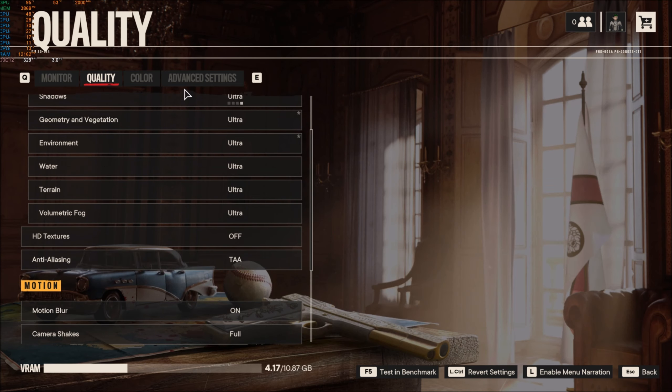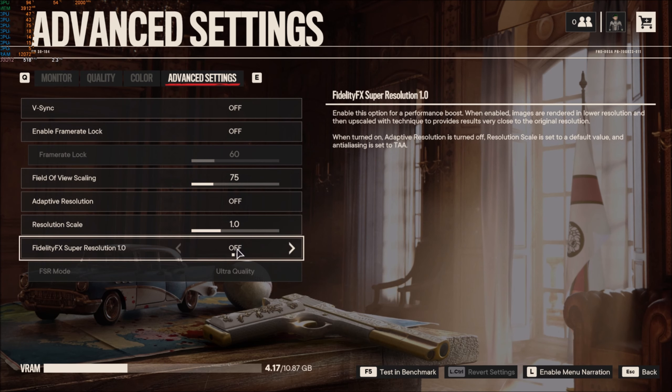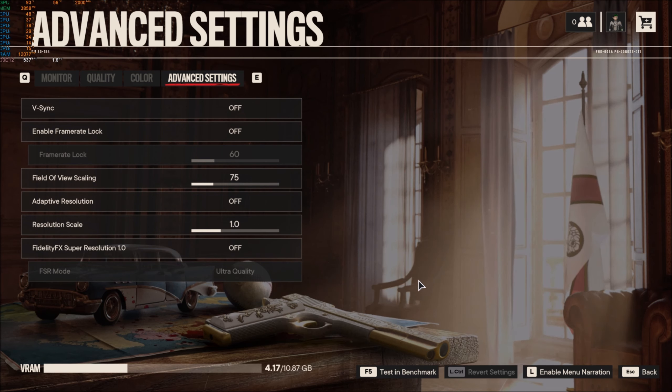Everything is still on ultra — the only difference is the resolution change. There's an option that says 'enable this for a performance boost,' so let's give it a run with the current settings first and then we'll toggle that to see if there's any actual difference.